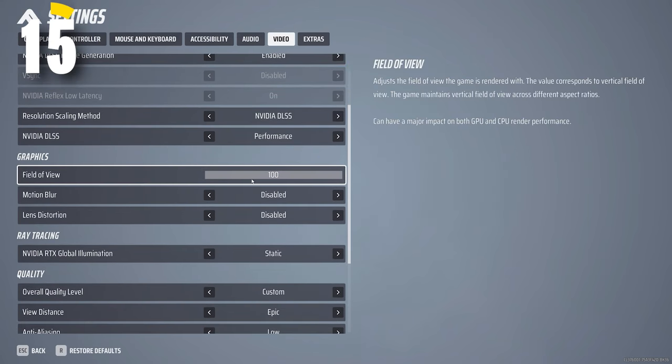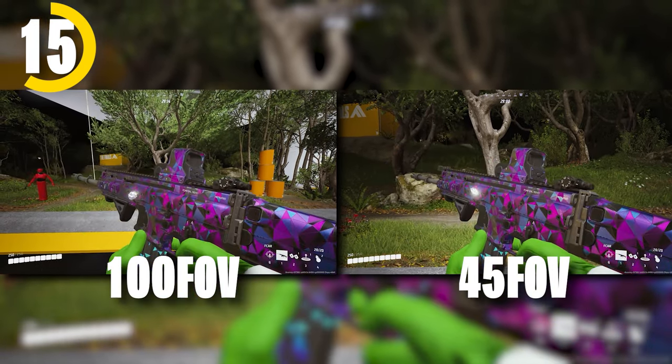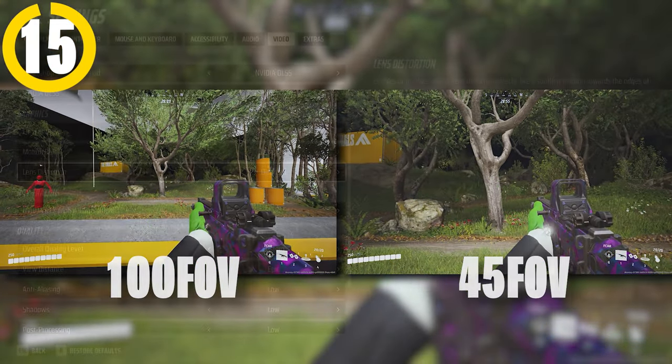While we're in the settings, be sure to turn your FOV up, as the lower it is, the less information you'll be able to take in, which will hurt your gameplay a lot. You'll also feel like you're moving faster with a higher FOV, so I highly recommend playing on 90 to 100 FOV.